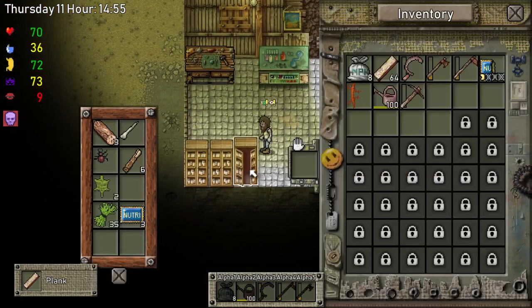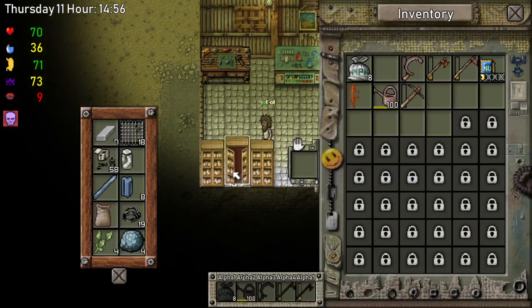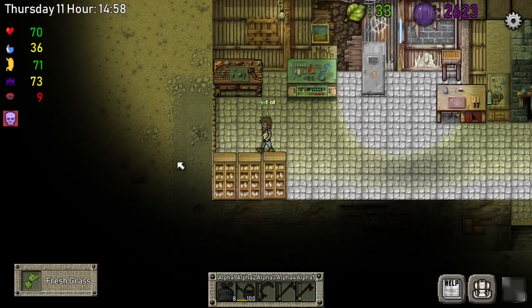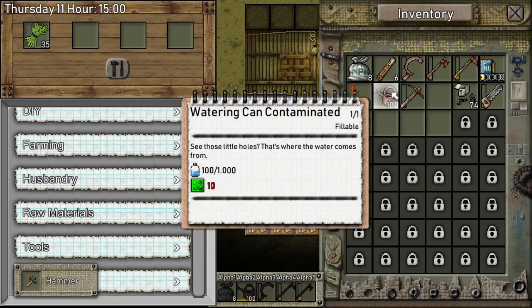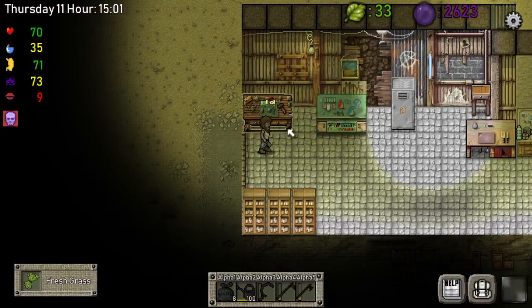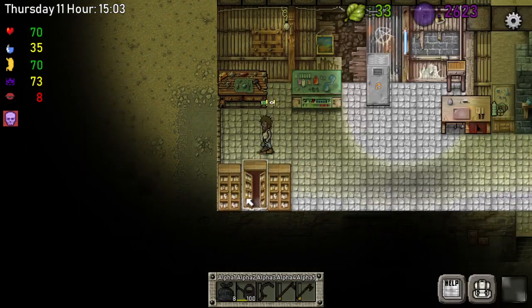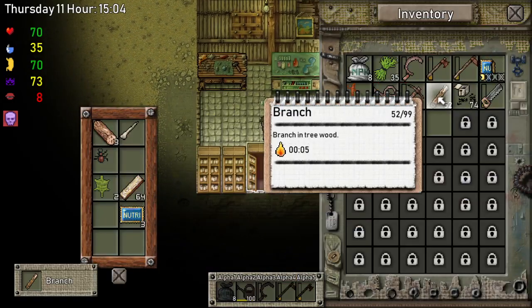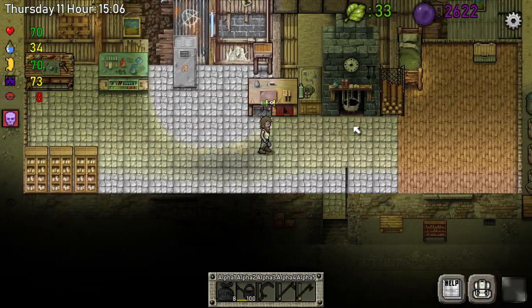We need a mutagenic mushroom and an aloe vera so we can make the flower tree. Let's put this down here too. Organic waste — maybe dried grass? I don't know. Oh look at all these sticks right here — it's a mess guys, I'm so sorry.